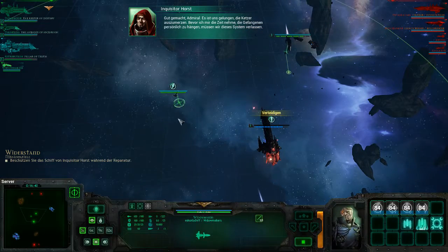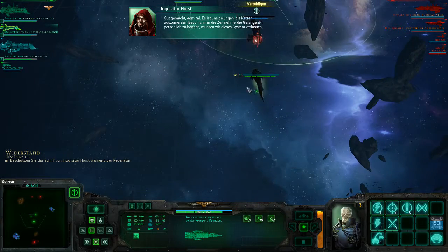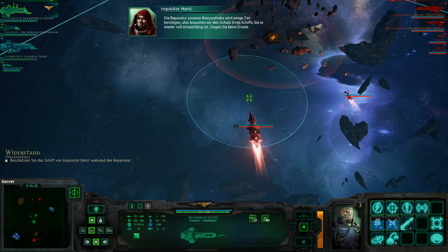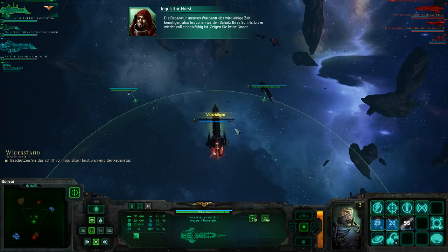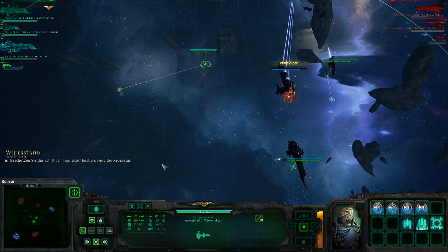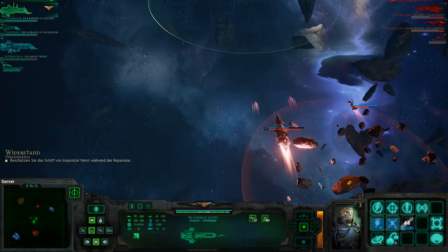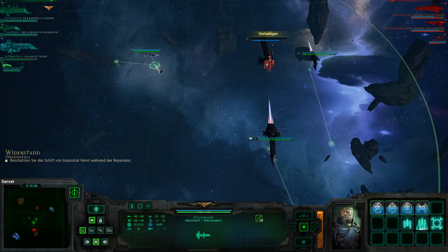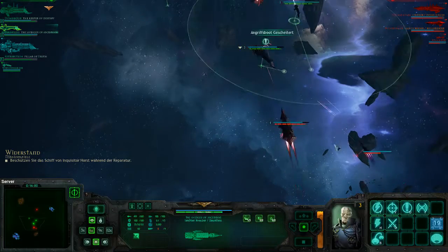We must leave this system. Repairing our warp engines will take some time — we'll need your ship's protection until we can get them fully functional. Show no mercy. So like before, I will put my focus on the back of the enemy ship, since there are no guns on the back of the Inquisitor's ship.